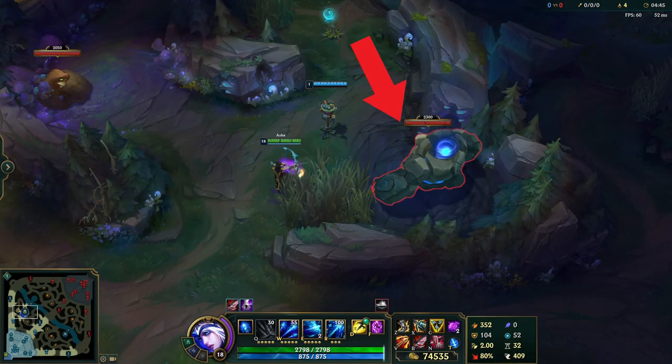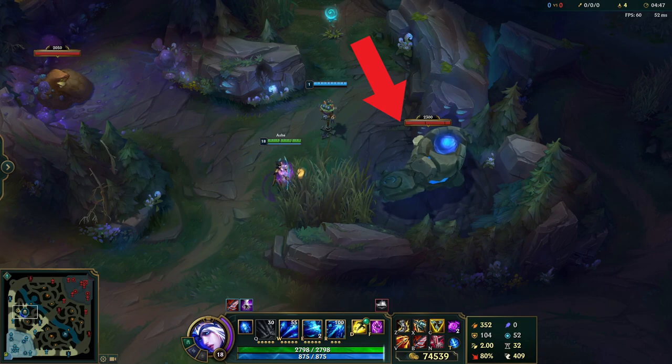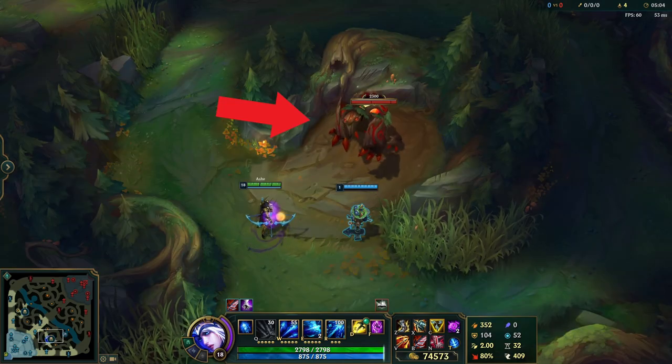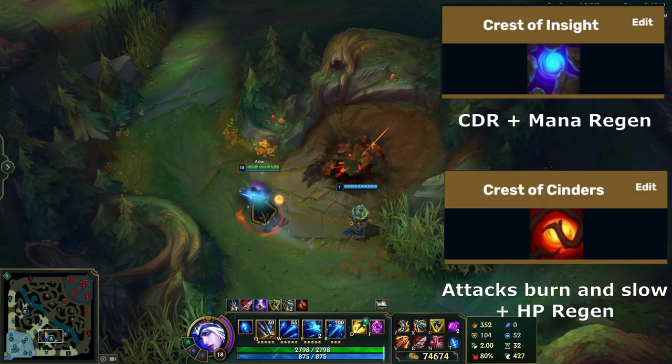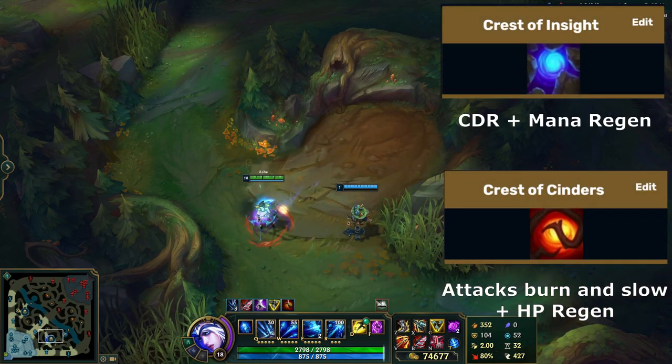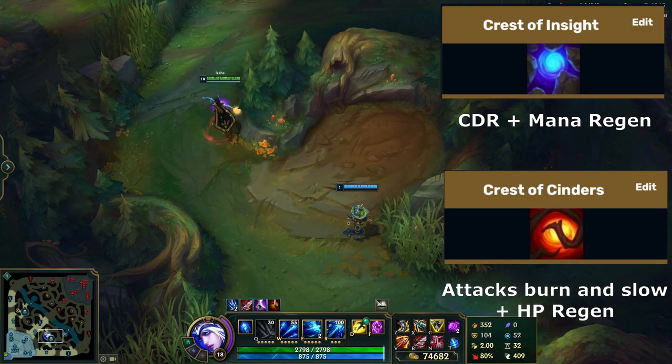In the standard jungle area of League, players will find two special monsters on each side of the map, commonly referred to as buffs. Killing these will grant restorative buffs to your champion for a short time, which will also provide the killer and a chosen friend with combat advantage.